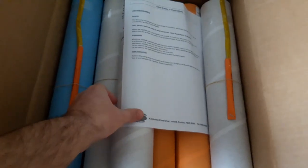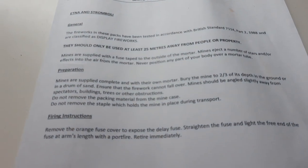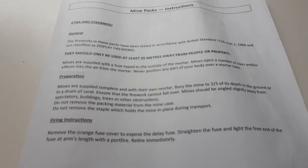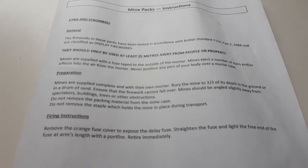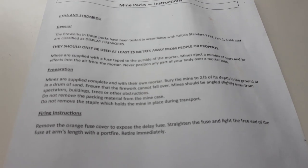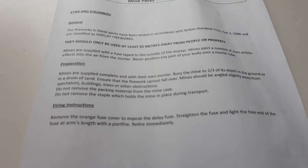Anyway, getting into the Etna mines — got them here in this box. This is a complete pack; again there's no info online, although I remember these when they were selling them on the website — very, very expensive, lucky to have this in my collection. I'll open them up. I think it's a pack of 12, so you get the 65mm, 75mm, and 85mm mines. Let me read the instructions first: they should be used 25 meters away from people or property, buried to two-thirds depth in the ground or in a drum of sand, angled slightly away from spectators, and light the free end of the fuse at arm's length with a portfire and retire immediately.